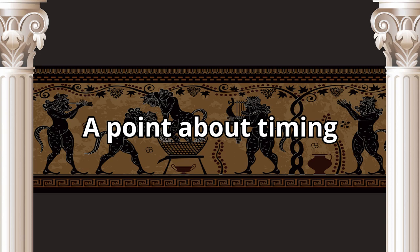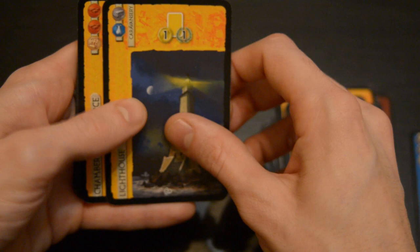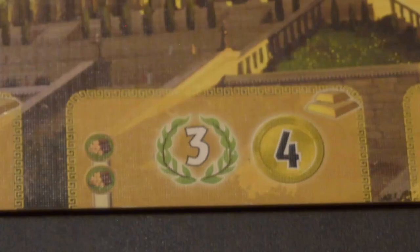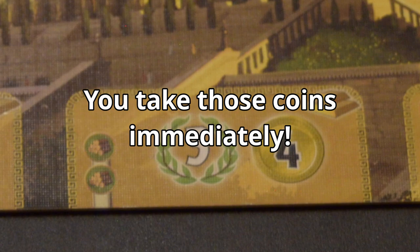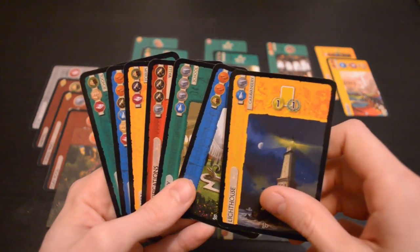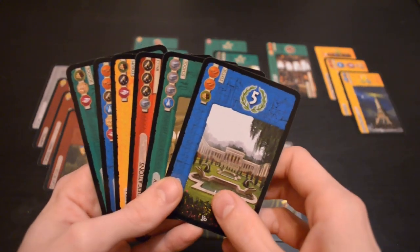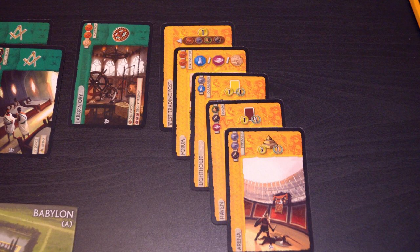The last thing I want to mention is the timing of certain effects for cards with multiple benefits. For instance, when you play the Lighthouse there are two different effects: you get one coin for each yellow card you have in play, and you get one victory point for each yellow card you have in play. These can be two different numbers, because whenever you play a card or build a wonder stage that gives you coins, you take those coins immediately. So if you played it in the first round of age 3 you might get three coins for having three yellow cards — yes, you do include this card in the total. But by the end of age 3, maybe you'll have played two more yellow cards, and in that case you'll end up getting five points during scoring.